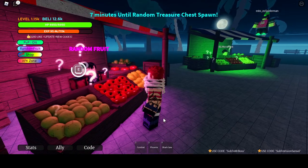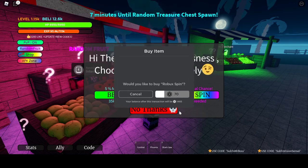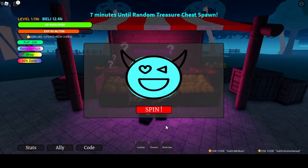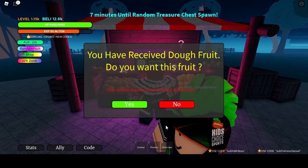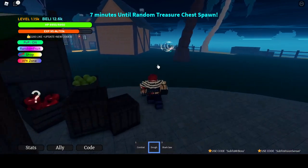Alright, I'm gonna spin right now. I have the Phoenix fruit but I don't really want it. Let's go, give me at least one mythical. Dough, yes! Okay, let's see what Dough does.